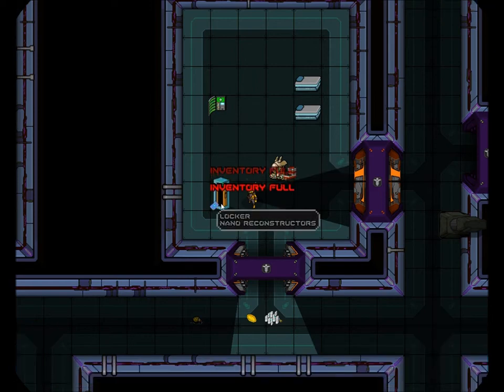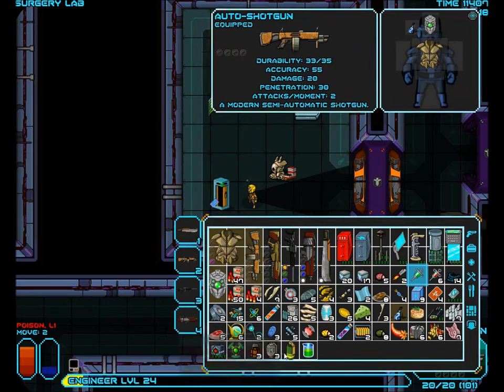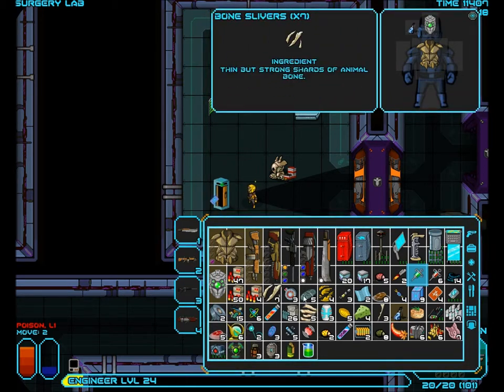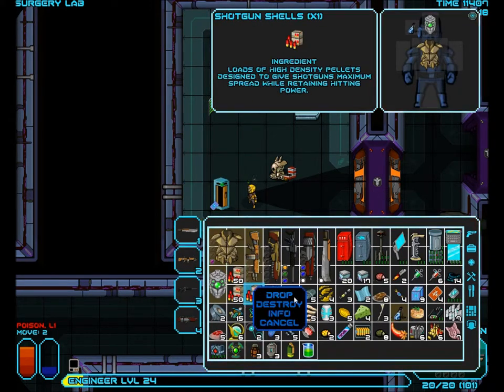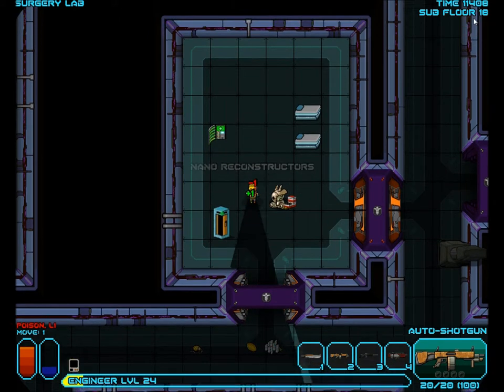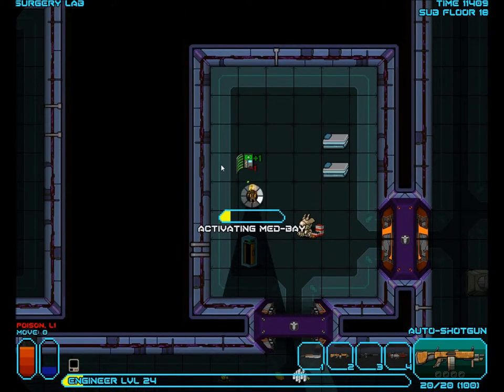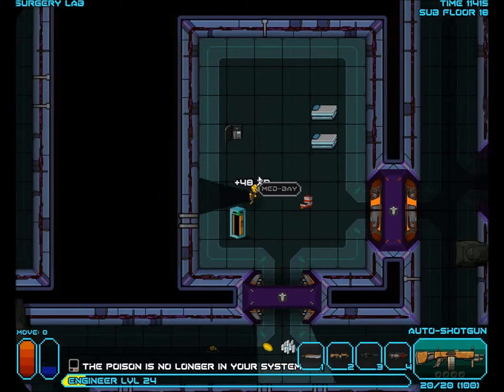It just so happens... really? I wouldn't leave myself any room for that. I could merge these and just get rid of one shotgun pellet - it's not like it's going to hurt that much. I'll keep the nano reconstructors until further notice. Oh sweet, those things actually remove poison. That went well.